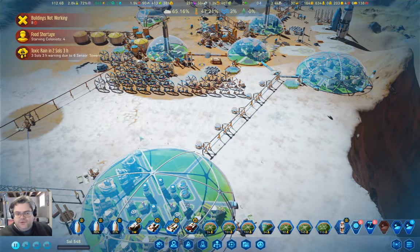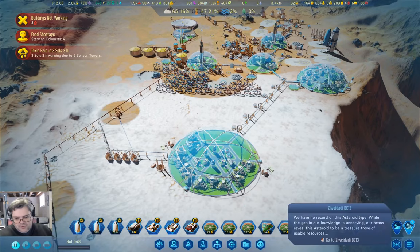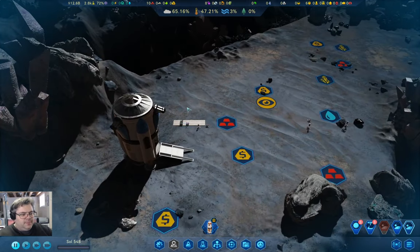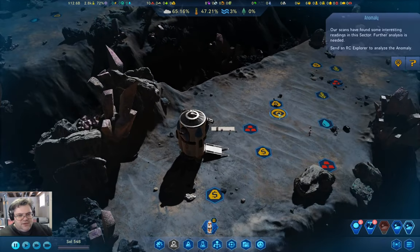Hey everyone, welcome back to Freedom City 1165 in Surviving Mars Below and Beyond. Some stuff is happening here. We have this asteroid that we've just captured, which I'll be able to suck up resources off of. And we've also got this anomaly we need an explorer to handle.